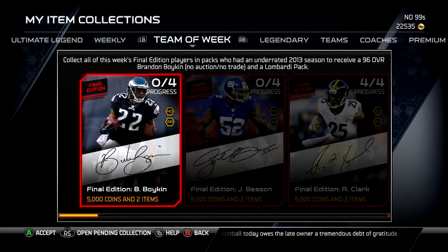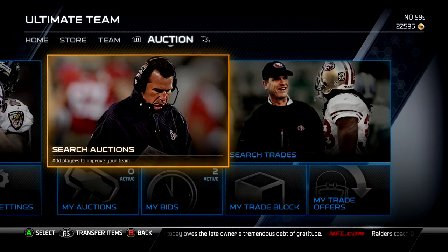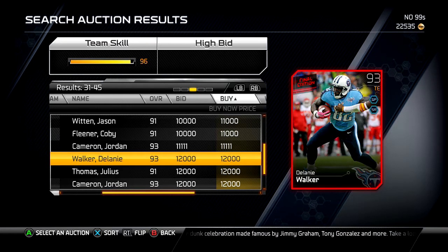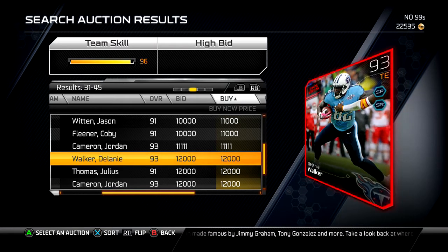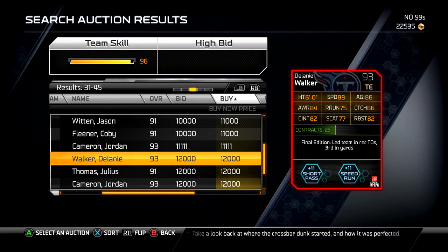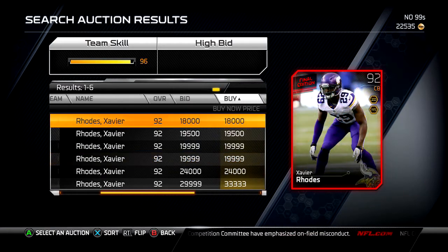We're going to hop on the auction block and see how much these cards are going for. First up, Delaney Walker is going for 12k at the cheapest right now. All these prices are going to drop eventually, but he's going for 12k right now. Honestly, I don't think it's worth picking up - for 12k you can pick up an elite corner, probably a Nnamdi Asomugha if you find it on a good day.